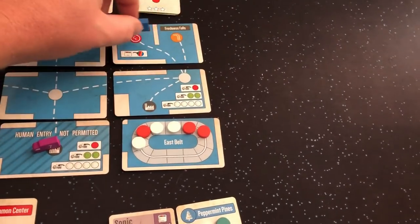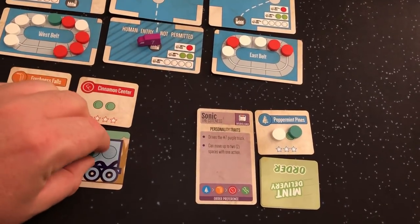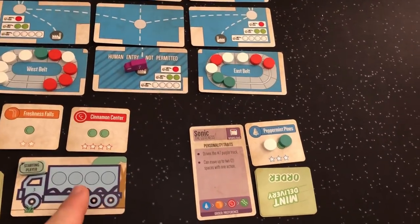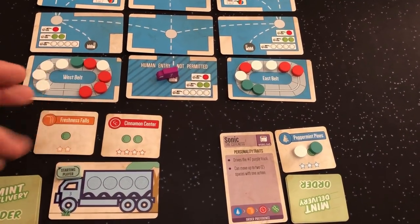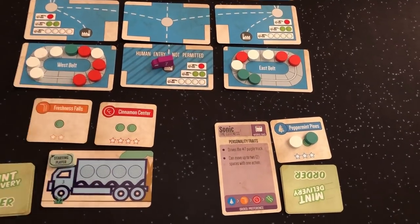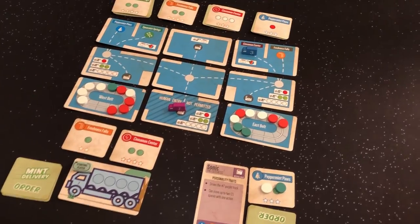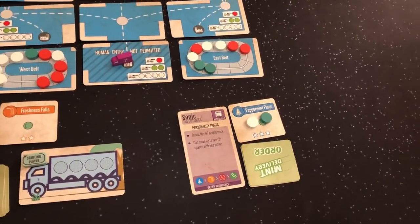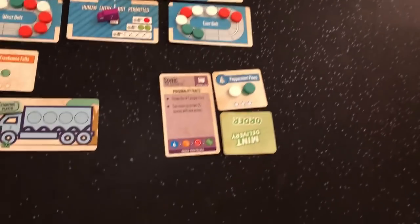I'm going to move one, two to the Cinnamon Center. I've got these two green — I'll throw them in the back. An important rule: I didn't have a choice on where to put those greens because one belt already has ten mints on it. You always have to have two empty spaces, so if it has ten mints I can't add to it. No decision needed — I fulfilled my Cinnamon Center order. Those were my two actions.